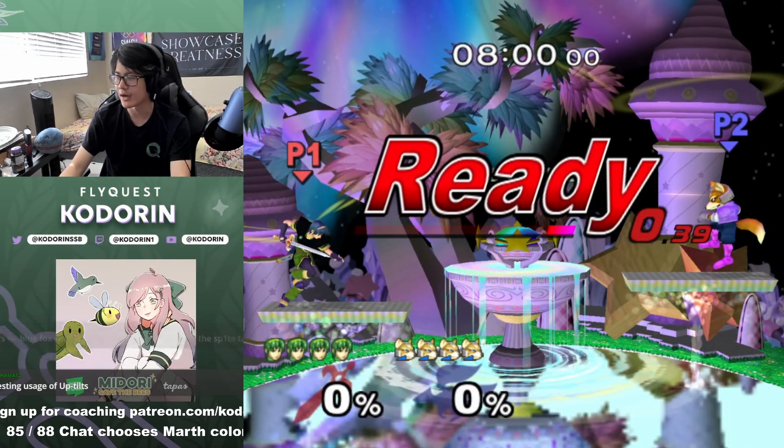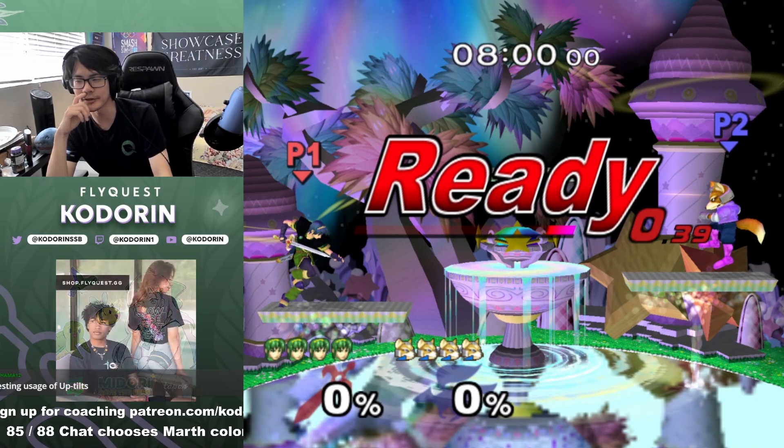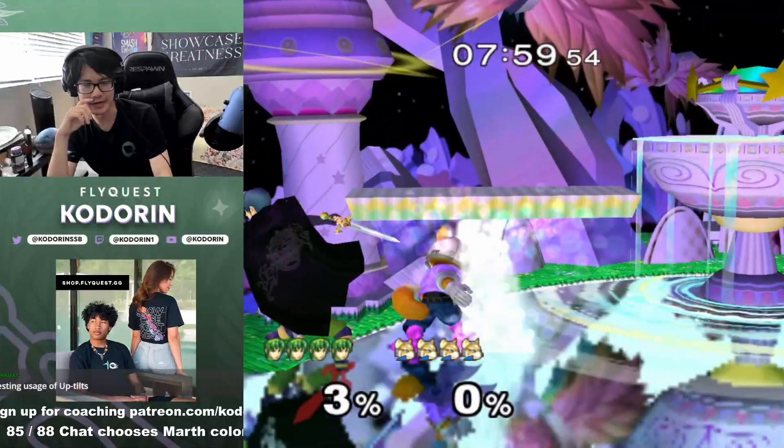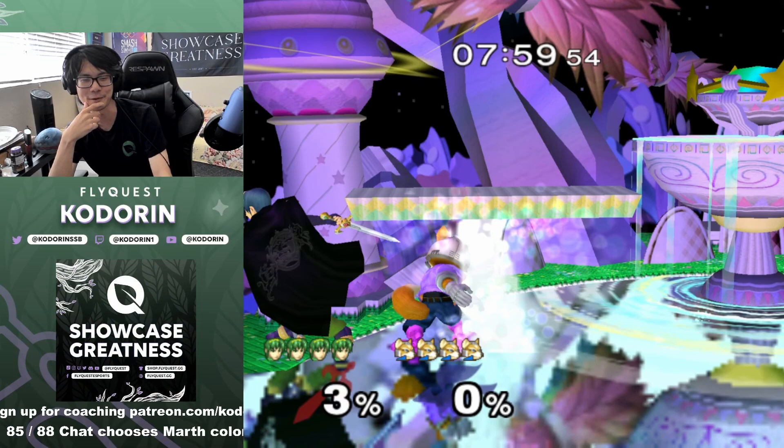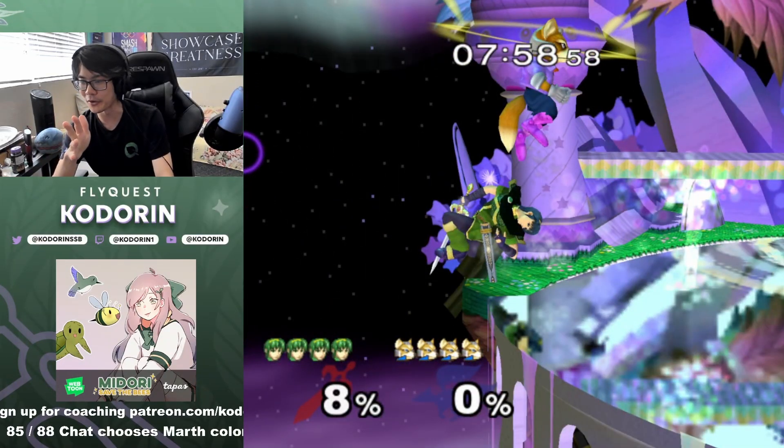When I start off every Marth-Fox game I always have a little check where I do a dash back grab. I would have gone for it there but I messed up my pivot grab. Technically pivot grab is a one-frame input, and you can mitigate that by using JC grab and empty pivots, but I messed it up anyway. It's always important to have a plan B.